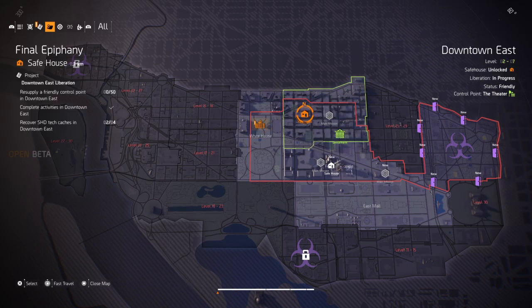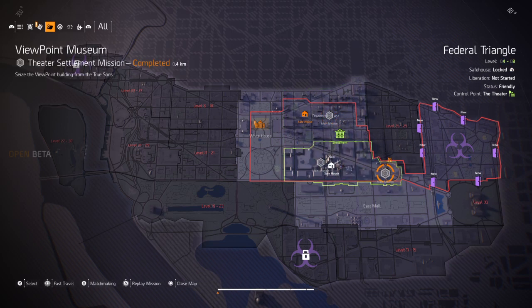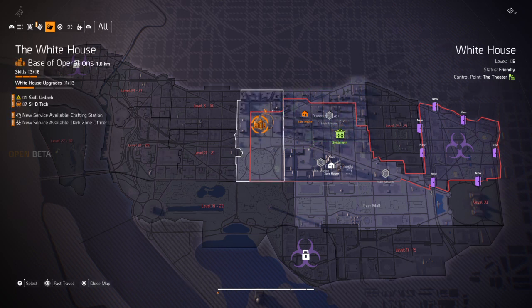Those missions consist of the story missions — the main missions — which progress you through finding out what's happened about the virus and what you're going to be doing about it. You have side missions, which are related to the story but are more to do with the mechanics of the world, so things like destroying ammunition dumps, saving hostages, or going to find different types of tech. You also have settlements, which are like mini bases of operations that need your help to normally clear the area. Once you help a settlement, they will send resources back to your main base of operations, the White House, and send specialists back there to make it more effective, to unlock different perks and skills that you can use.